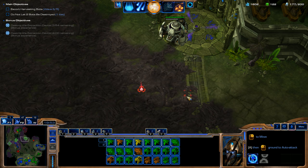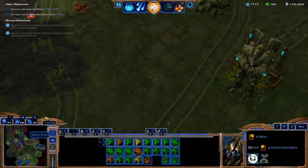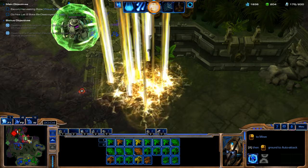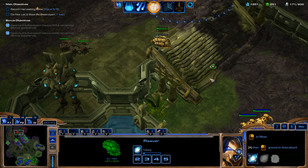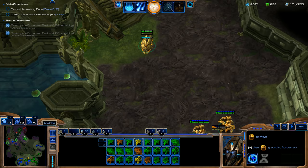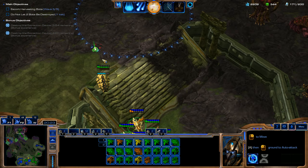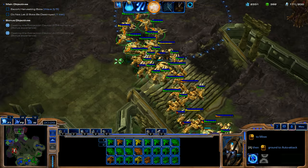We are going to want to travel back to this Harvesting Bot because it looks like we're going to be in a little bit of trouble. I'm going to drop down Solar Bombardment to protect this Harvesting Bot. We're going to get the Scarab out of there. Our Solar Bombardment was able to clear out that wave for us — that was nice. Now we're going to go back up here. Those Harvesting Bots are pretty safe for right now.